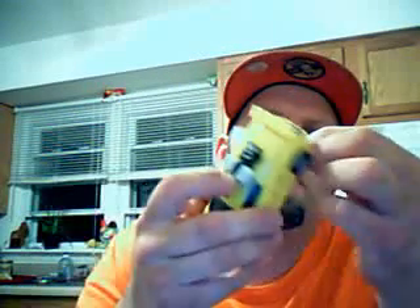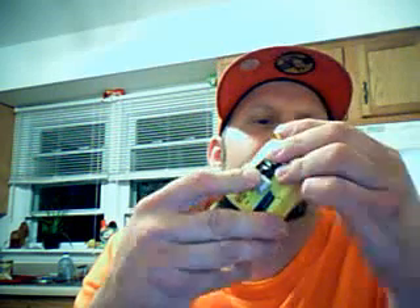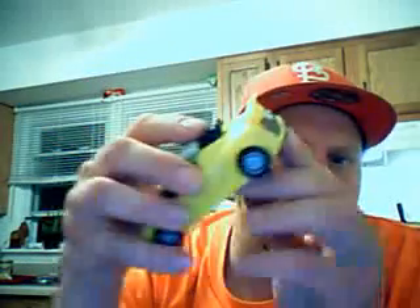His gun, which was already underneath there but fell out, sticks underneath his vehicle form and does form his exhaust tips — which is kind of a cool little deal. It gives you somewhere to store it, but as long as it doesn't fall out. You can tap on it a few times or even just brush it and it will fall right out. So I'll set that aside for right now.